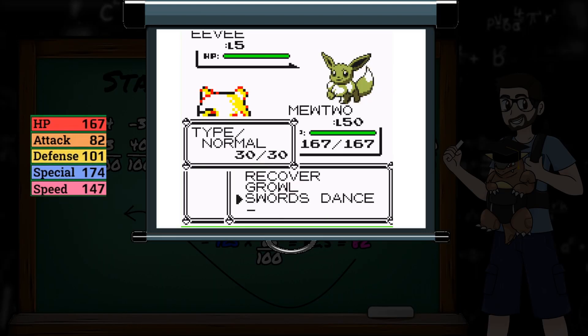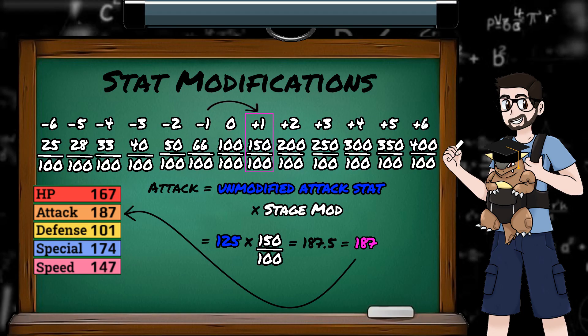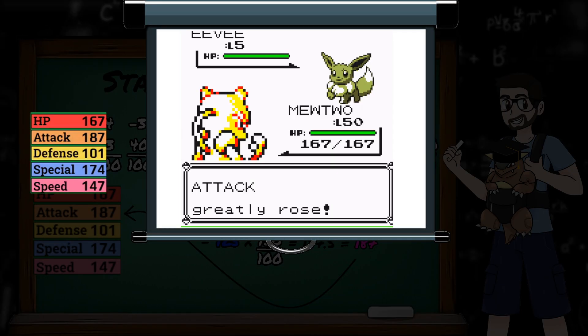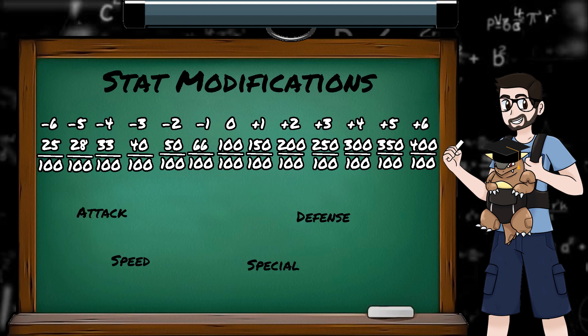If we then use Swords Dance, our attack stage will increase by 2, going up to plus 1, giving us an attack stat of 125 times 1.5, which is 187. Then another growl from Eevee brings our attack stage back down to 0, and Mewtwo is back to his original 125 attack stat. The same stages and modifications are used for defense, special, and speed.